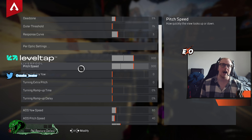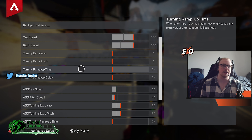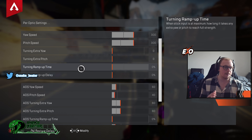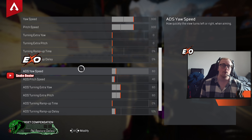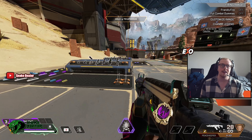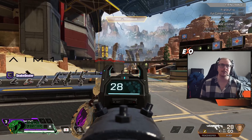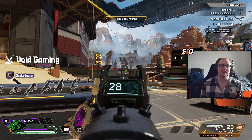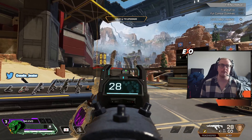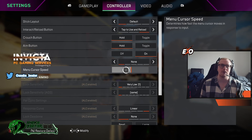I have yaw and pitch set to 300 each, and the rest of those I have set to zero — I don't see any point in having extra yaw or pitch speed ramp-up time delay when just turning left, right, up, and down; it's just going to be a hindrance and mess with my muscle memory. Moving down, ADS yaw speed I have set to 60 — that's how quickly I look left and right when aiming down sights. It feels like it's kicking off a little bit quicker at the ends but it's a really nice, easy control.